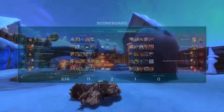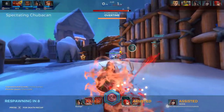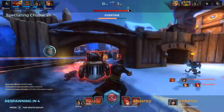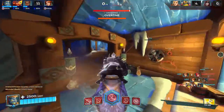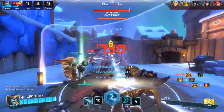It also helps to avoid putting down a totem when you know there's a high risk for it to be destroyed almost instantly. If you know that Drogoz always salvos the point when the round starts, wait until that's passed before you place down the totem. If you're up against a Bomb King or a Skye bomb, wait until after that detonates before you place your totem. If you place it down before they detonate, your totem will just be destroyed and your teammates will yell at you for not healing.